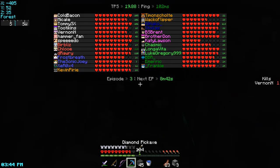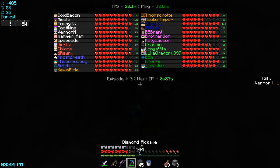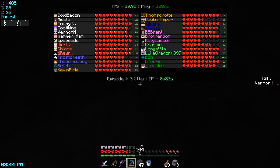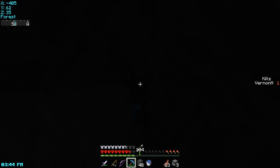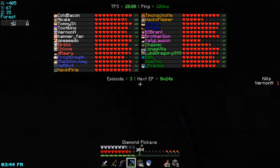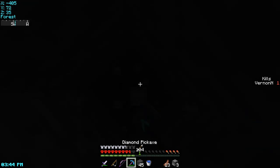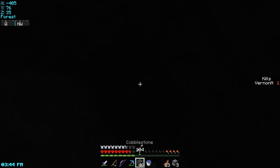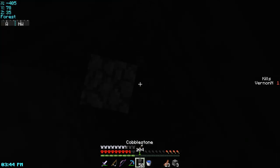I'm either gonna join red or light blue team. So Frost, Joey, and Vanny, or Liz, Chloe, and Rari. Timon, Wacko, and Kevin isn't necessarily that bad either. I'm digging up in the middle of the forest, which is nice. But I'm currently at Y77, so I should be getting out of this hill sooner rather than later.